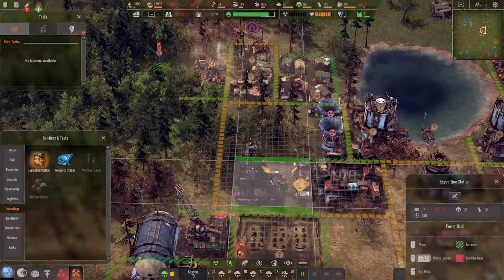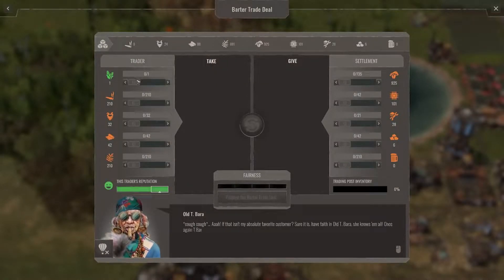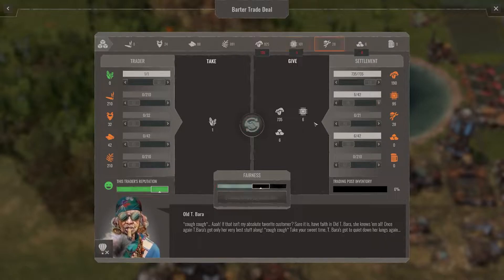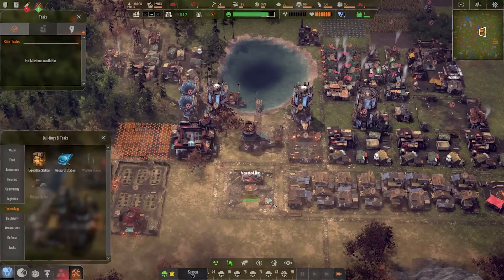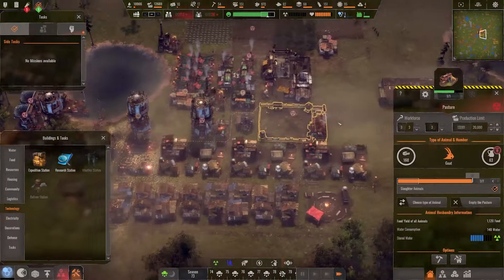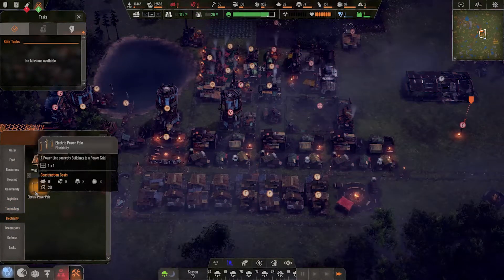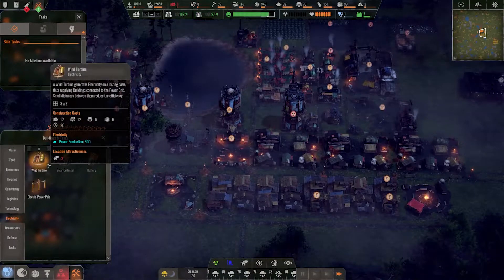Tibera is back again — placing the expedition station. Looking at power costs: one electric pole is 6 wood, 6 scrap, 3 plates, 3 electronics. Wind turbine: 12, 12, 6, 6. This is going to be very expensive. I need to check how much power I actually need. One building was inactive because I never fixed it.